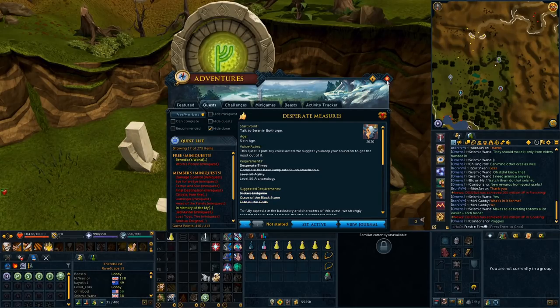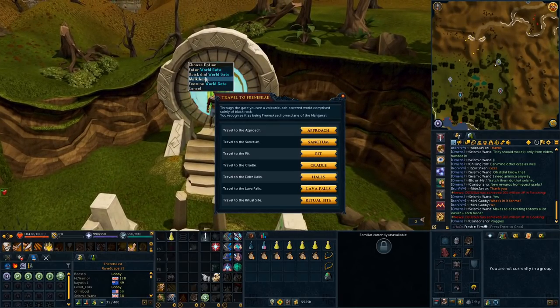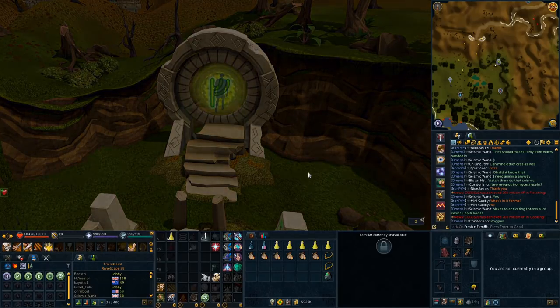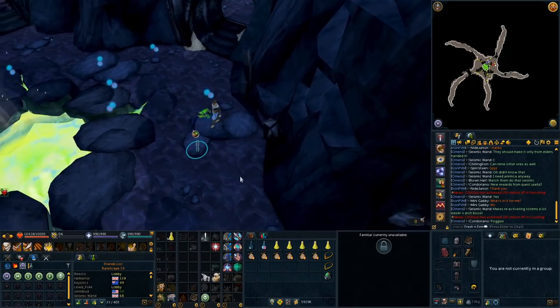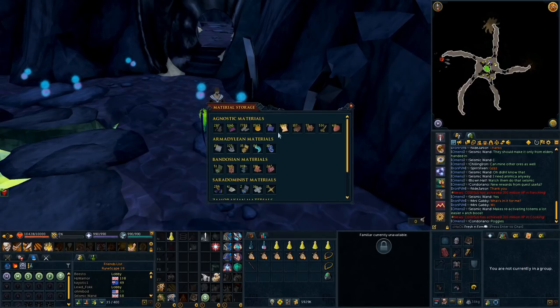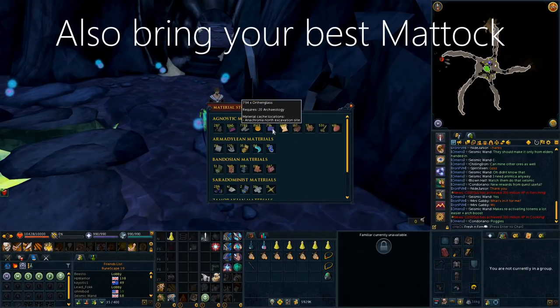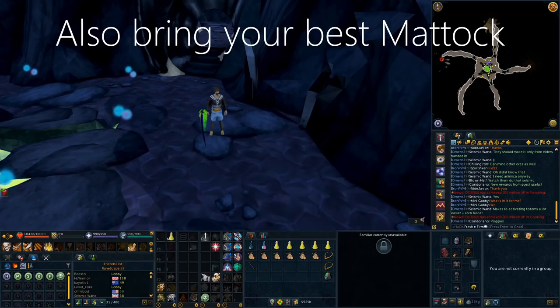They have a couple of recommended quest requirements, including Sliske's Endgame, which you can complete if you want to fully understand the lore, but those have some quite high requirements so definitely not needed. One thing you do need to know: if you have completed Fate of the Gods, you will need to get the measure back from Freneske if you don't have it in your bank. You can quick-dial your world gate to Freneske, enter, and go to the Elder Halls to retrieve your measure. The only other item required is 100 Orthan Glass — just have it stored in your Archaeology material storage.